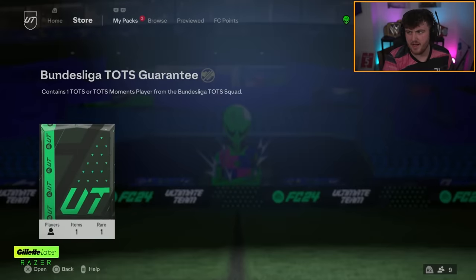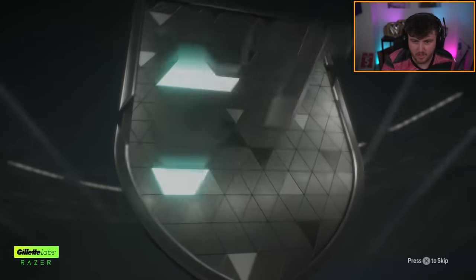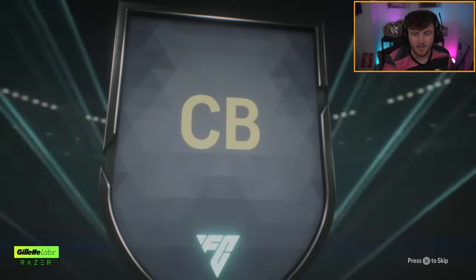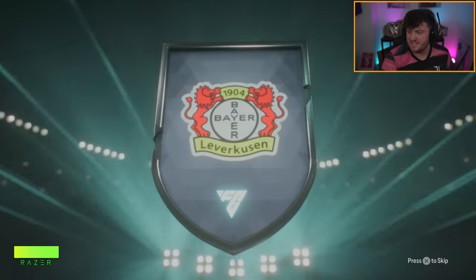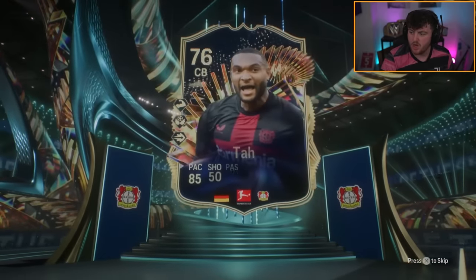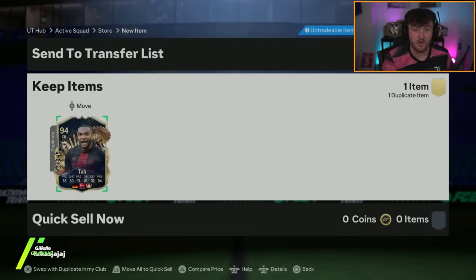Our next guaranteed TOTS pack — still on the hunt for a million-coin-plus card. We want a Musiala, a Grimaldo, someone like that. It's Germany centre-back — I thought it was Anton, but it's Tah still. Shocked we still haven't packed an Anton. We've not packed Anton or Daniel Marlin yet — very surprised, because they're the two lowest-rated ones.